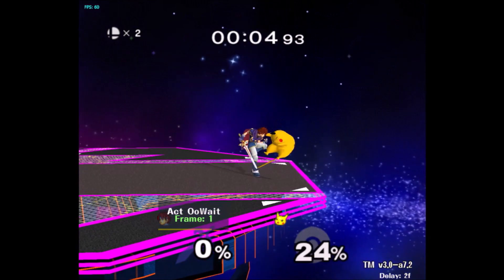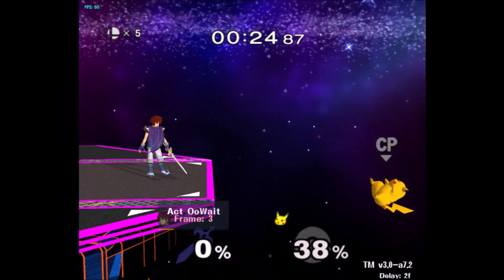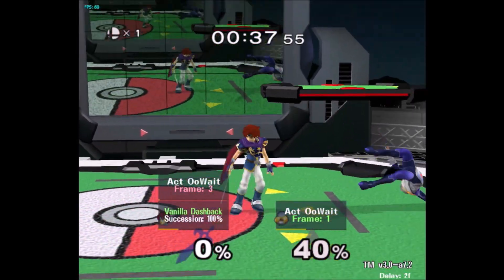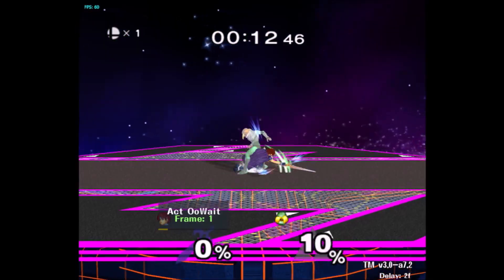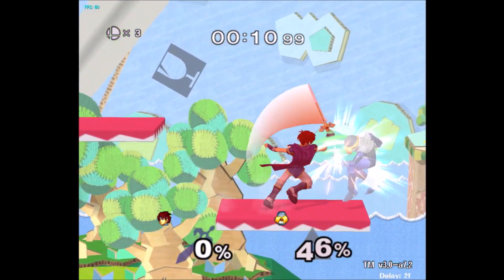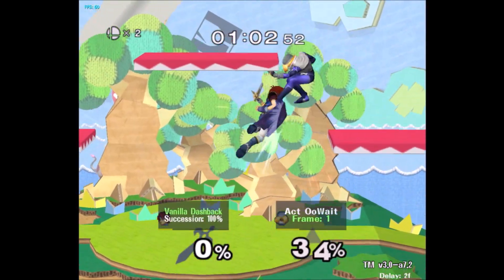At these low percents, DI out is actually better and leads to much better combos as well as better stage positioning. Down tilt nair can combo into side B, both on DI in and DI out, grab, and f smash, both on the ground and on platforms.